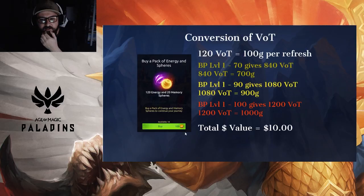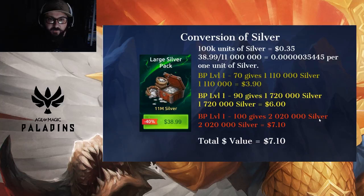Moving on, we've got the conversion of VOT energy, standing at the standard 100 gold to buy it. It is almost the exact same as the regular energy calculation. Up to level 70 you get 840 VOT energy — 700 gold. Yellow gets 1,080 VOT energy — 900 gold. Red gets 1,200 VOT energy for 1,000 gold, capping out at a value of $10. The VOT energy also counts towards the pass, so it boosts you even further.